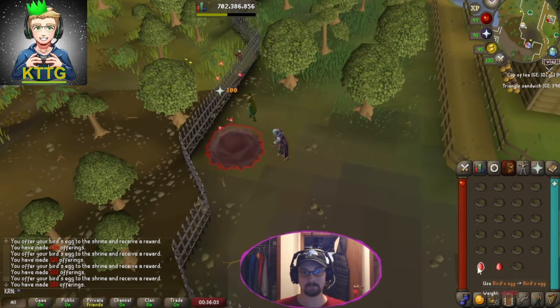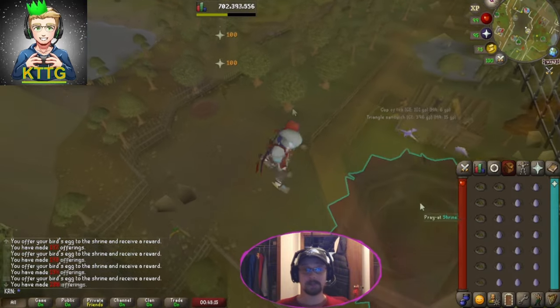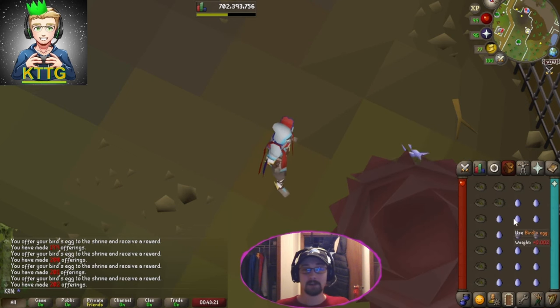Final red egg and unfortunately no evil chicken pieces from the red. On to the blue - as you can see we're officially halfway done now at 200 offerings. Unfortunately no pieces yet, but let's hope we get something in the last 200.